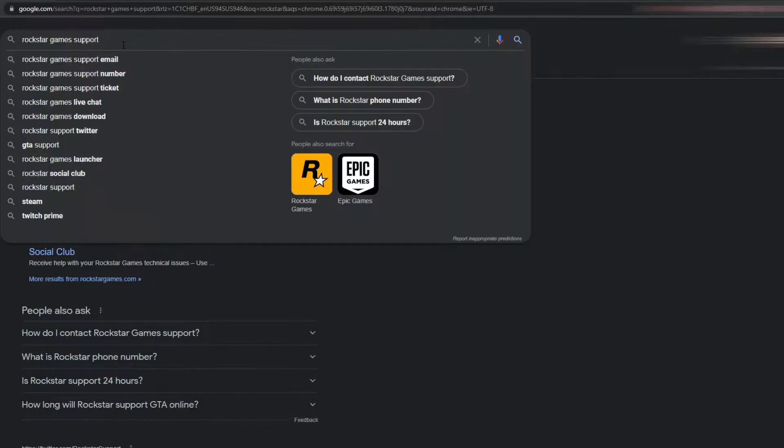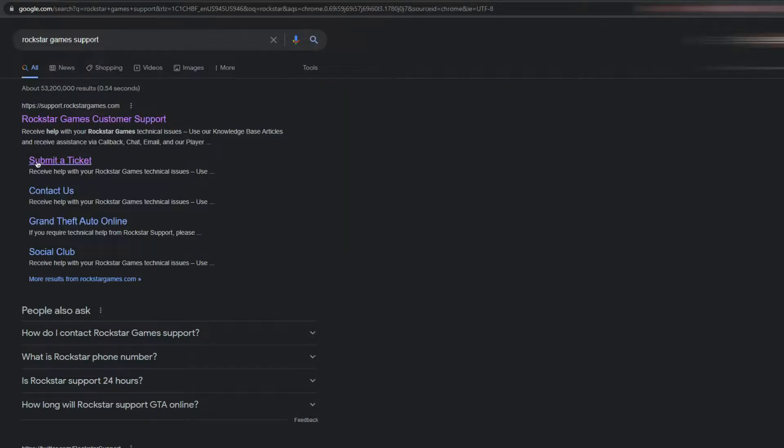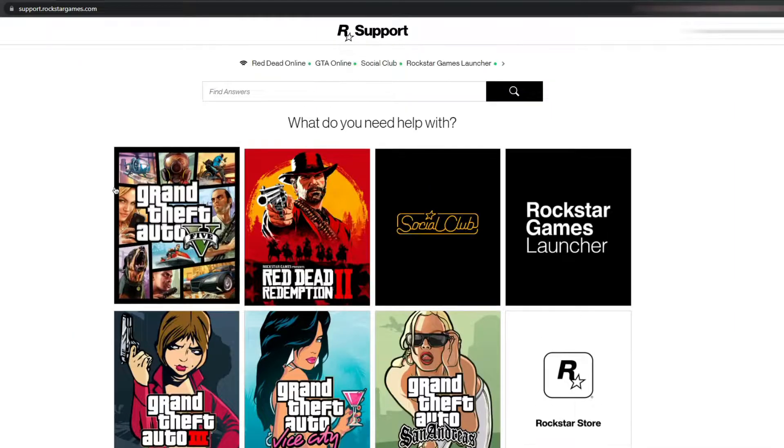Look, you wanna go ahead and go to Google, put in 'Rockstar Game Support,' and click on Rockstar Games Customer Support. It's gonna go ahead and bring you to this menu right here.